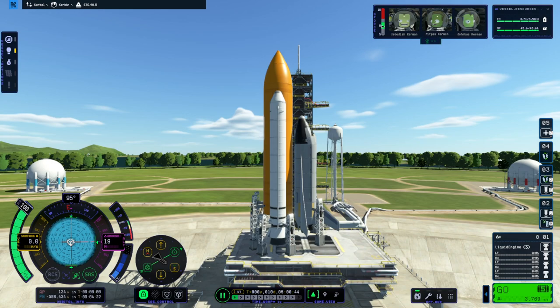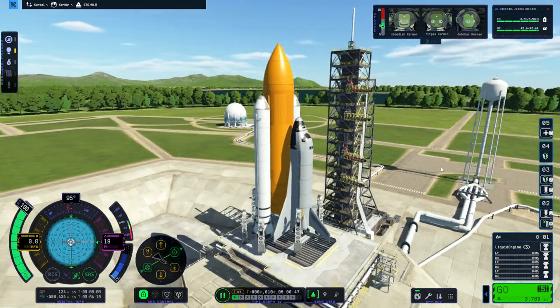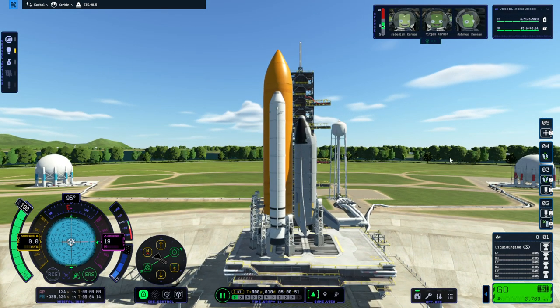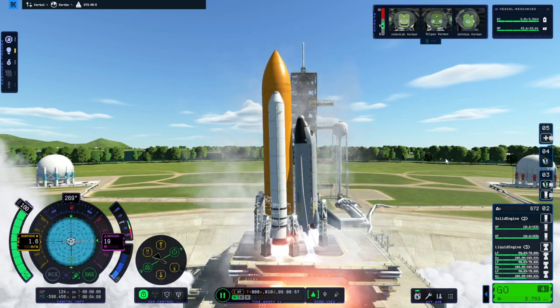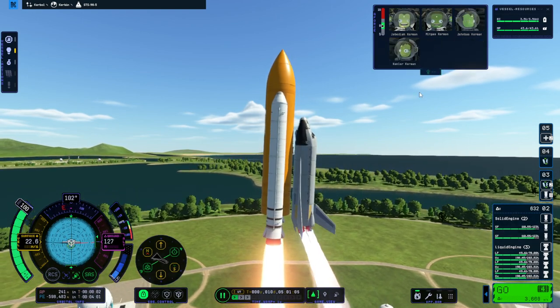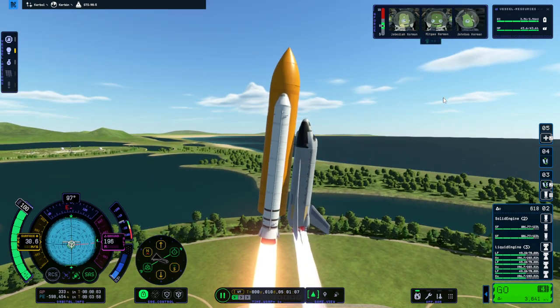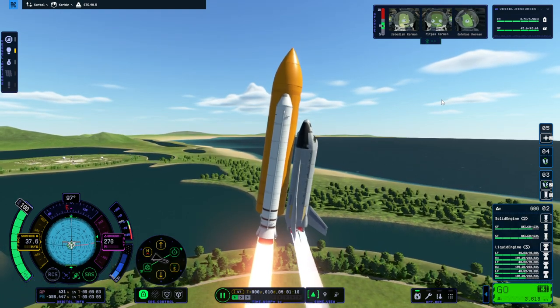It looks like we have to start all the way back with the launch, because in some of the autosaves the wing is already separated, and the other autosaves get stuck on 'creating vessel.' So here we are - we are going to launch STS-98 again. We didn't quite get the same last crew member as last time. We've got Kendler Kerman this time. I restarted the game just in case - seemed prudent.